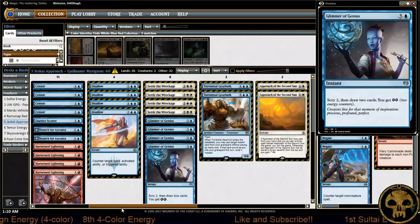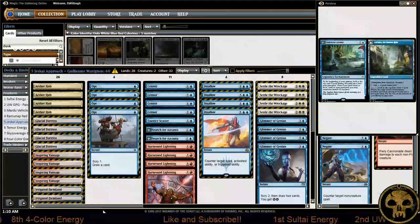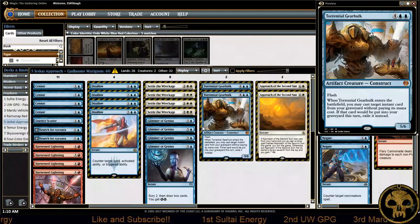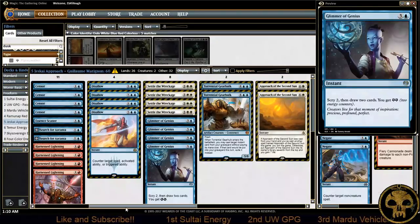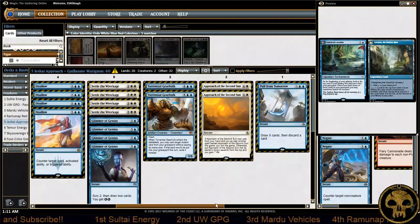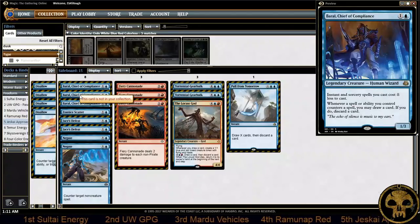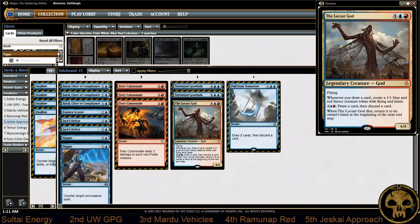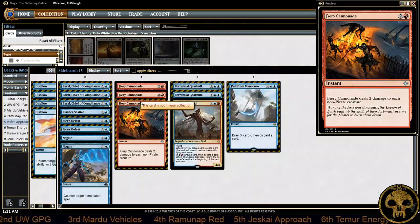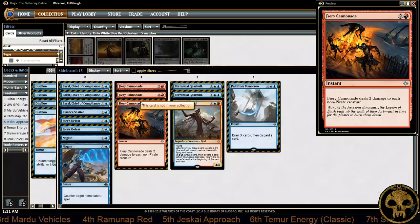For the most part it's a Blue-White Approach deck with Glimmer of Genius, Settle the Wreckage, Disallow, Censors, Search for Azcanta, and Lightning Strike. And you'll wonder how he has room for all of it — it's because there are no Fumigates. Everything in this deck operates at instant speed except for Approach of the Second Sun and Search for Azcanta. Let's look at his sideboard: it has a couple of sorcery-speed additions in Baral, Chief of Compliance and The Locust God — everything else is back to instant speed, including Fiery Cannonade as a secondary board wipe against tokens.